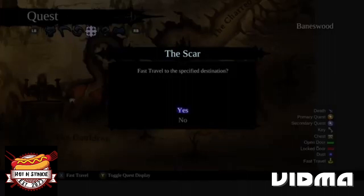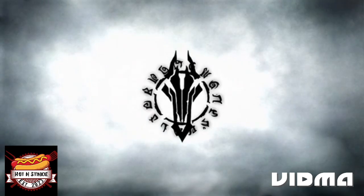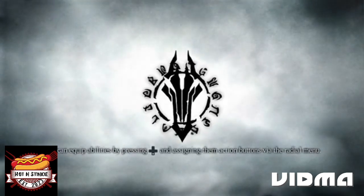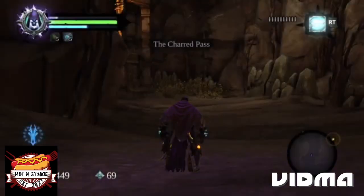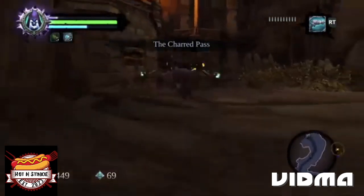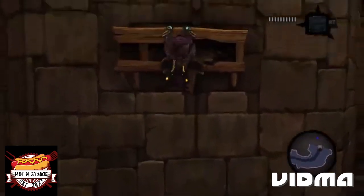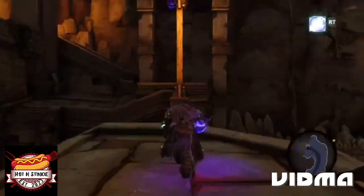We went to the Fjord, got the Book of the Dead and the secret chest, went to the Nook and got the chest. Now we're going to the Scar. Are we going to fight Gorn or Garn — whatever his name is. We were here earlier — we got a boatman coin and a power stone.